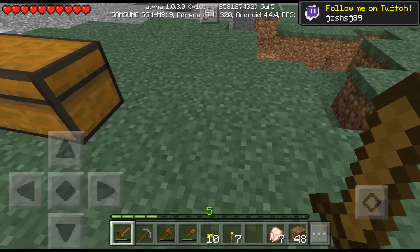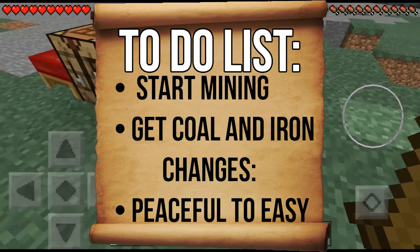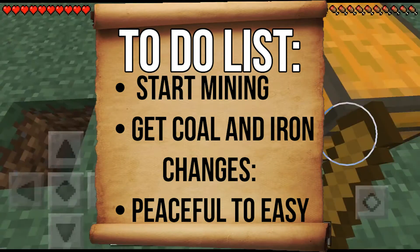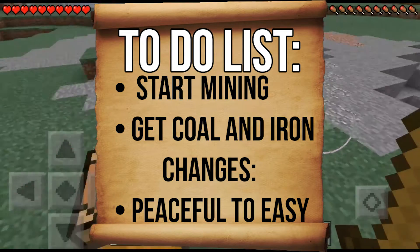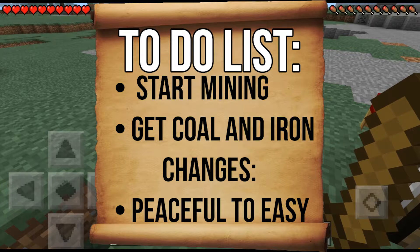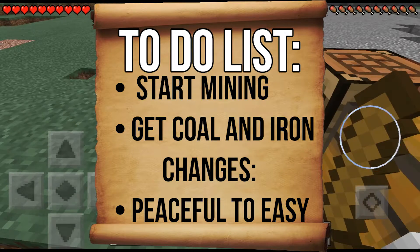So the first thing on the to-do list is start mining. I'm gonna mine in a different place than I did last time, because that wasn't very successful — I would've fallen and died, and since the change it'd be even worse. Then the second thing is get coal and iron.